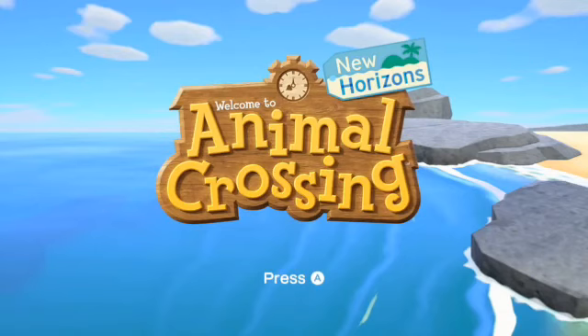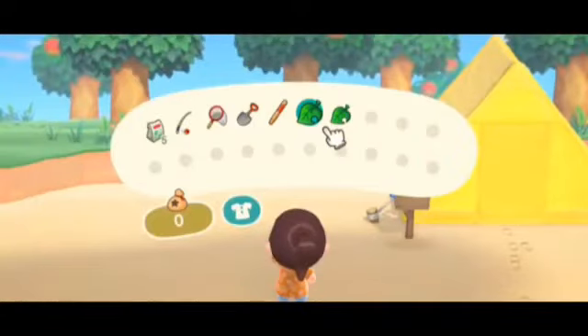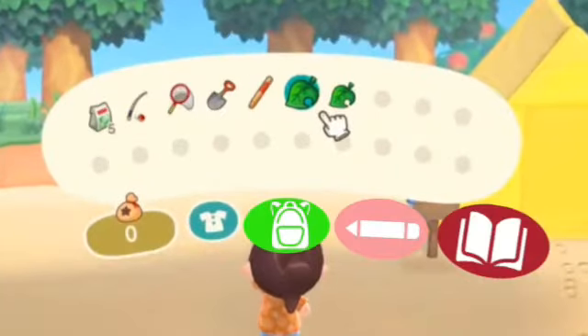Hey there, Animal Crossing lovers. My name is BB8. And today, it's episode 4 of Animal Crossing New Horizons Ideas. This time, we're talking about the inventory, because the inventory we saw at E3 was awful. This is all we had, so I tweaked the inventory a bit to make it better.